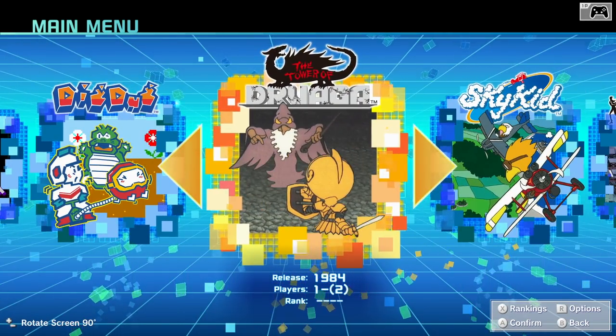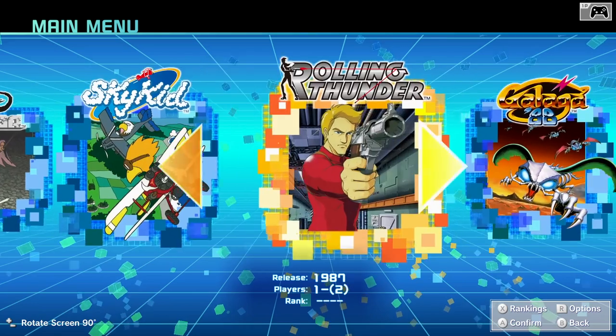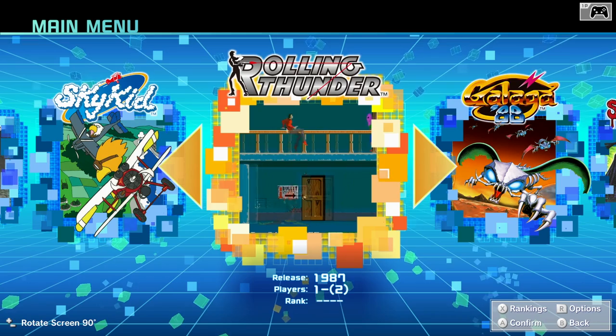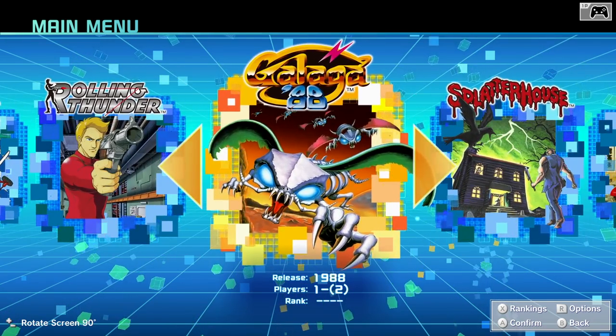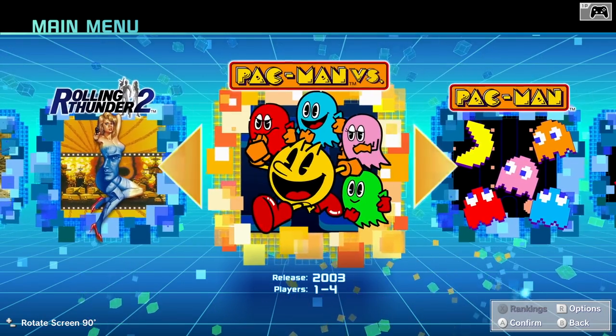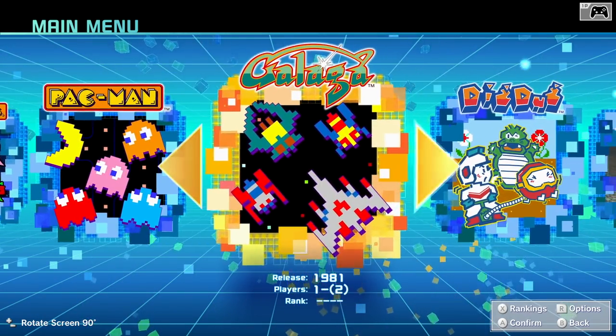Hey everyone, it's Darby from Blue Television Games, and today we'll be checking out the Namco Museum, just released on the Nintendo Switch. Huge shout out to Bandai Namco for sending us a copy of the game to check out. We're taking a look at all the different games that are in here. We got Rolling Thunder 2, Pac-Man vs., Pac-Man, Galaga,